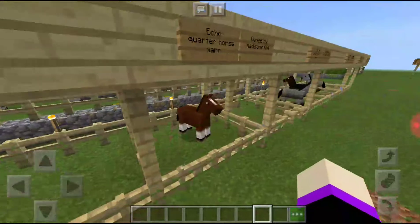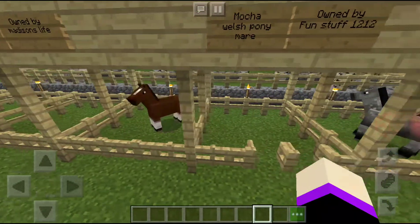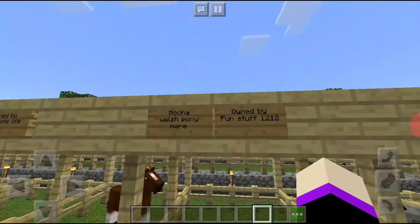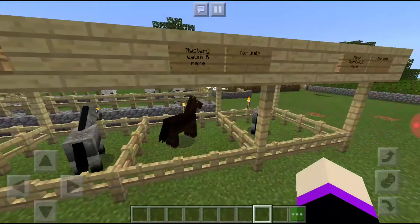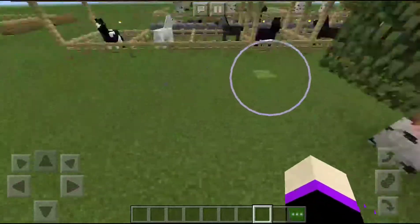Let's go over to the Mares. This is Echo, a Quarter Horse Mare owned by Maddison's Life. Mokka is a Quarter Horse Mare owned by FunStuff1212, and she's over in the breeding pasture since I'm going to breed her with another horse. And then there's Rose and Mystery. Mokka's over there.